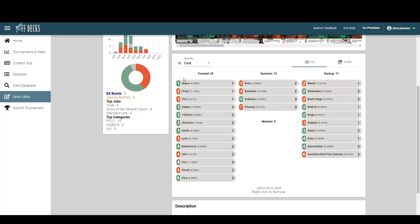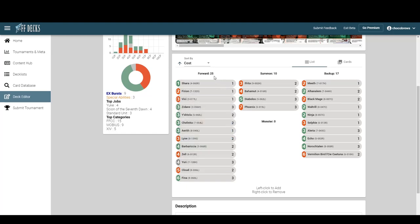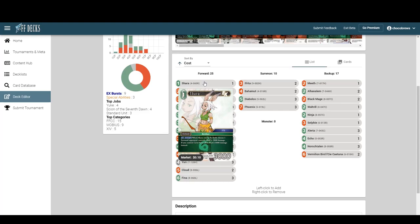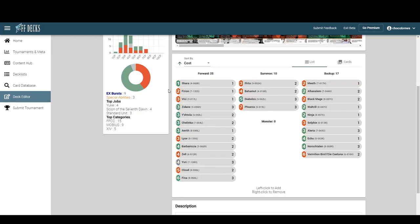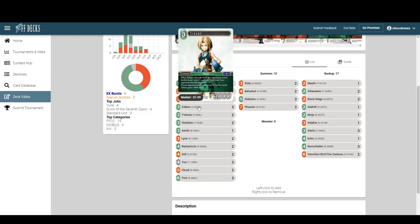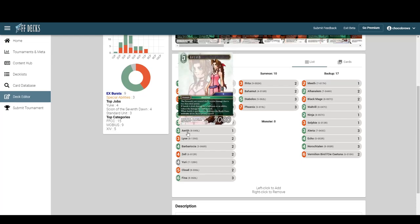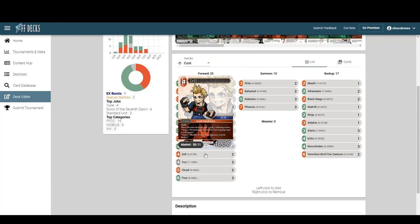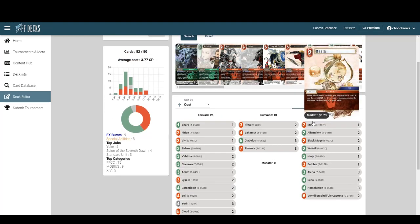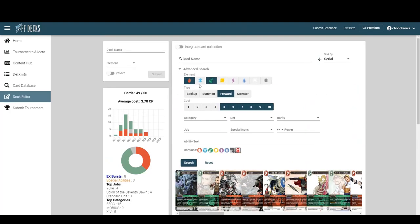I do like Barbaricia, and I like Shara with Diabolos. Maybe Fury gets cut since we have Shara — if we weren't playing Shara we'd keep Fury. I almost want more Shara. Do we want the full three Zidane? Yes, every time. The worst card is probably Zell — we could cut two Zell and Selfie and add another fire backup, putting us right at 50.